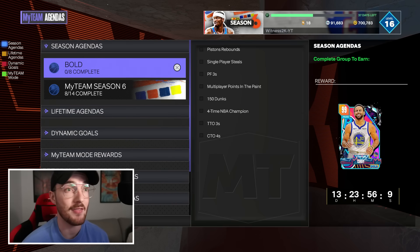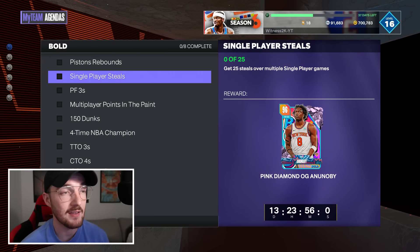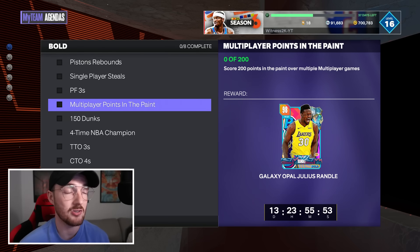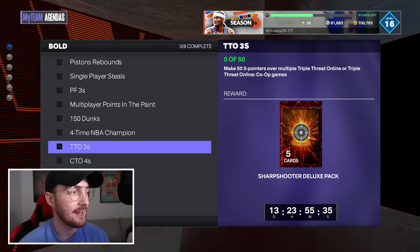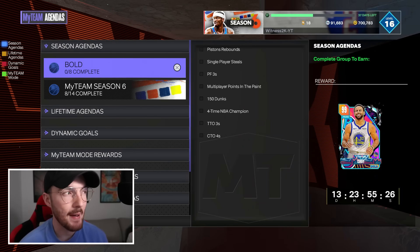We have two weeks to get this done and honestly the challenges seem really simple. 50 rebounds with Pistons players — they're mainly all offline, which is great. 200 points in the paint, that's easy. 150 dunks offline. Win four games using 10 Warriors players. 53-pointers over triple online, and make 44-pointers over multiple clutch time offline. Honestly very simple grind.